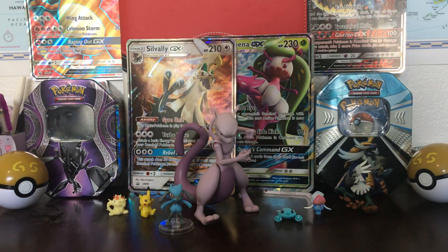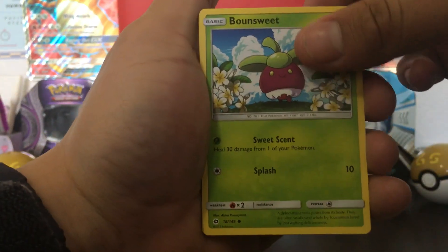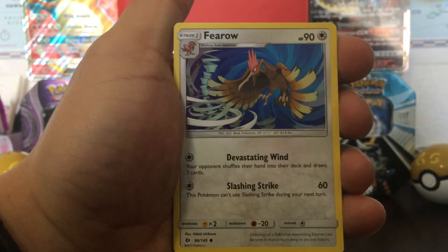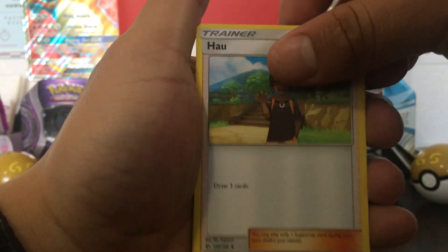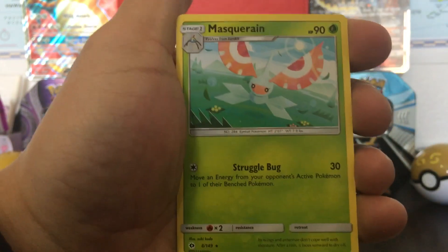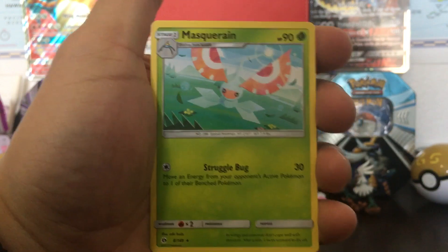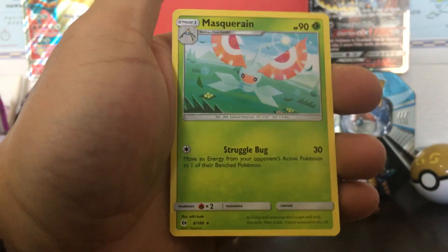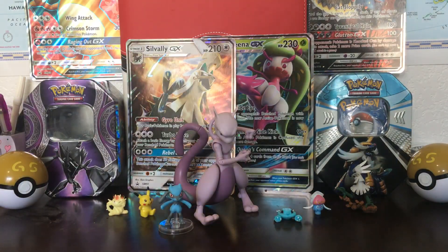Onto the last pack. We have a Ditto, Bonsly, Lillipup, Parasect, lightning-type energy, Pinsir, Passimian. The reverse holo is a Ralts, and the rare is a Masquerain. It was so hard to get this Pokemon in Emerald when I had it — we couldn't catch a Surskit for nothing, man. So hard to catch.